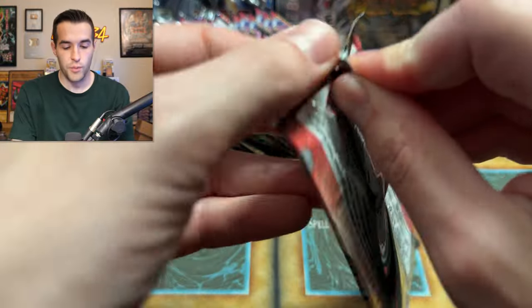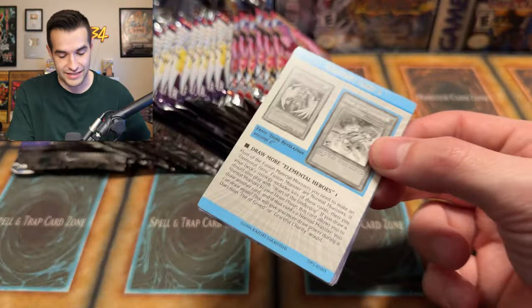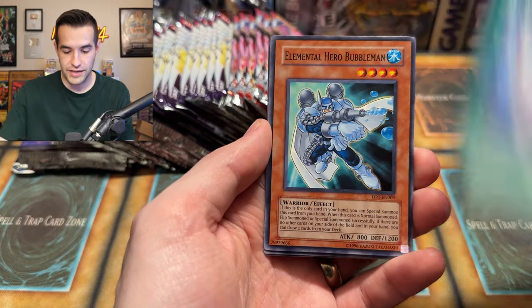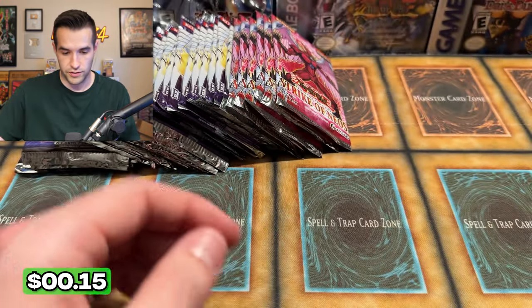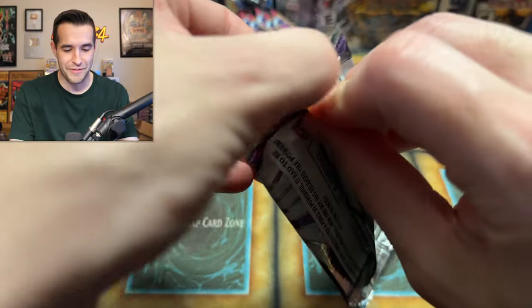Let's try a Jaden Yuki pack as well — this is I was not expecting these packs and I'm pumped. Opening all this old school stuff is great. Transcendent Wings, Elemental Hero Bubble Man, Feather Wind — just a rare, so I think we didn't get anything super. Spark Blaster and Sparkman. Let's try a little Elemental Energy — how about that? Elemental Energy just casually in here. EEN — insanity continues.